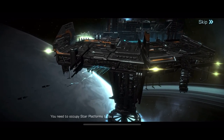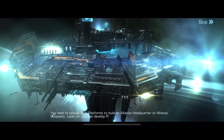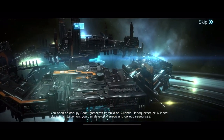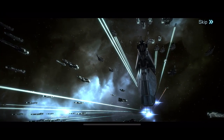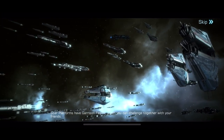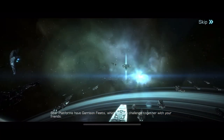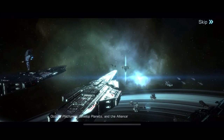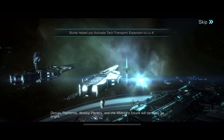You need to occupy Star Platforms to build an Alliance Headquarter or Alliance Outposts. Later on, you can develop planets and collect resources. Star Platforms have a Garrison Fleet, which you can challenge together with your friends. Occupy Platforms, develop planets, and the Alliance's future will certainly be bright.